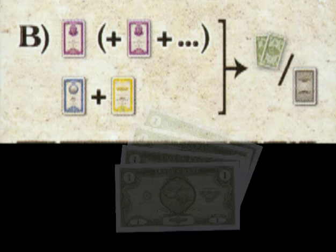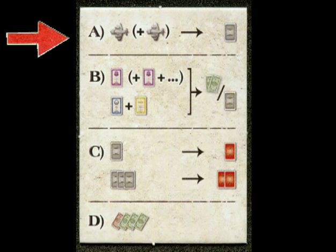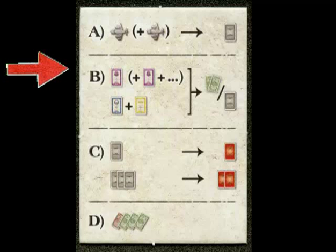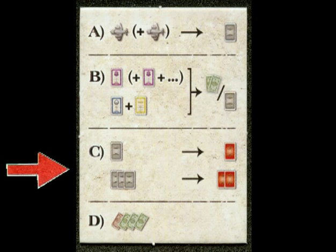Action D is the simplest — just take eight dollars from the bank. You'll try to get most of your money two dollars per share from Action B, but a lot of times that just isn't enough to keep building. So at some point you'll probably have to take this action and say, I'm going to take eight dollars so next turn I have more planes. Those are the four actions: Action A, play one or two planes then draw one share card; Action B, play stock into your portfolio and get two dollars per stock; Action C, discard cards to get Air Abacus stock one for one or three for two; and Action D, take eight dollars. On your turn you do just one of those, then it's the next player's turn, so play cycles quickly.